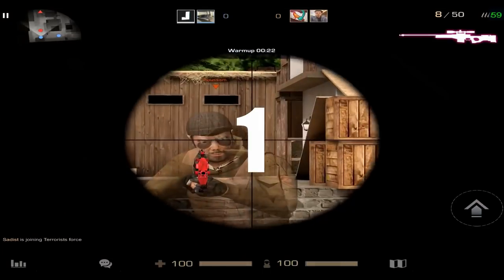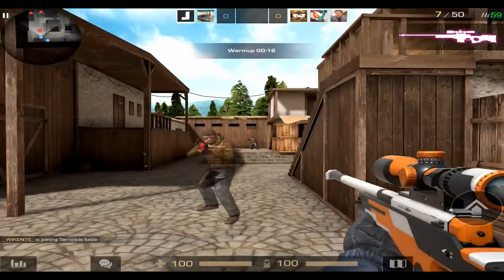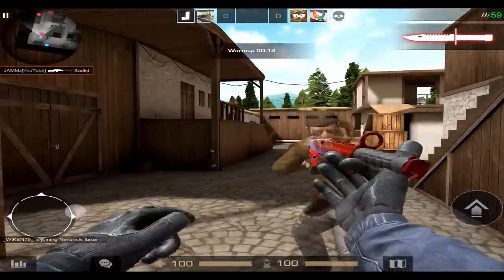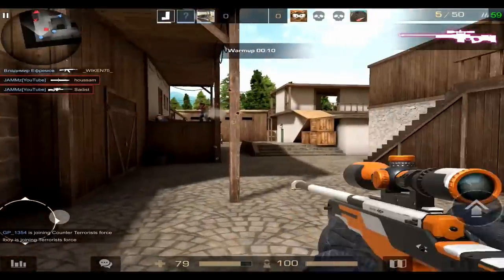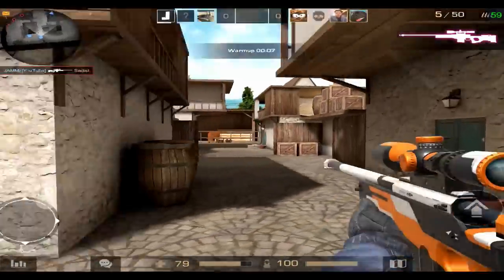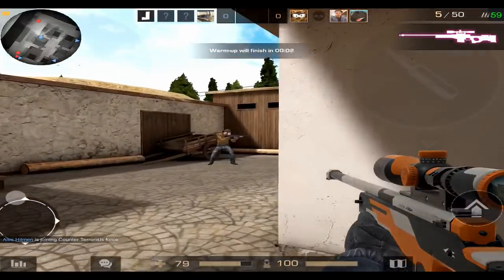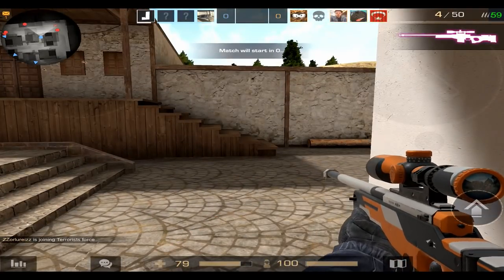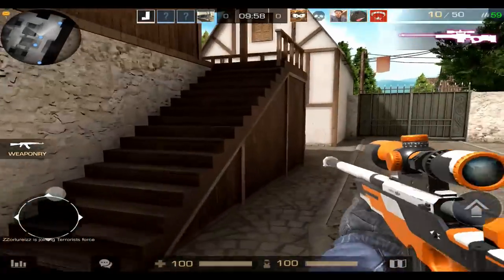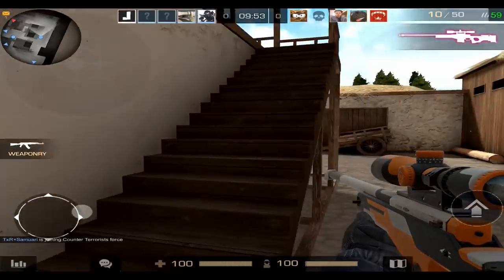Now let's get into the tips. In your journey to becoming a pro, you will need a good device, because playing below 30 FPS will slow you down and limit how well you can play. Imagine if you were to fight a copy of yourself, and one of you is playing at 15 FPS and the other at 60 — obviously the one playing at 60 FPS will win. I'd personally recommend using an iPad because you can play with 4 or even more fingers.